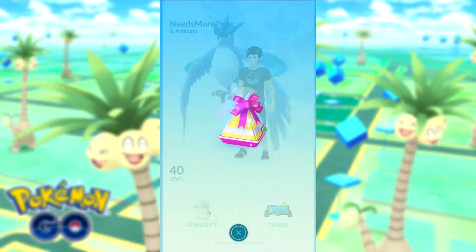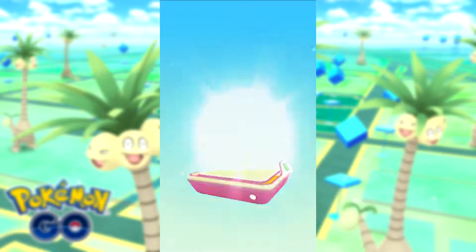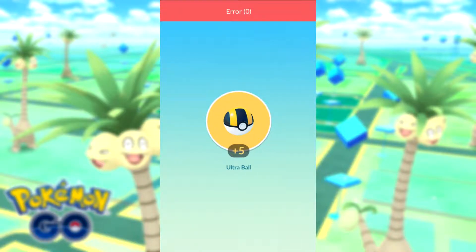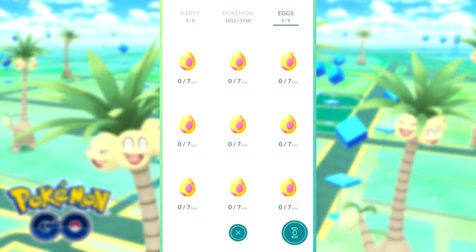With the latest update of Pokemon Go, it has given us the ability to make friends, trade, and gift giving. And from these gifts you can receive 7km eggs, which contain Alolan forms of Pokemon originally discovered in the Kanto region. What I've done here is gathered 9 7km eggs, which I'm going to hatch all at once, and we'll see what we get. I'll also evolve some of them too.